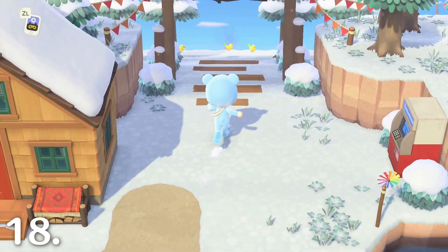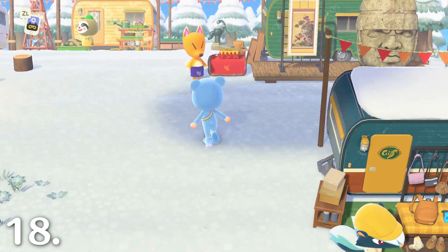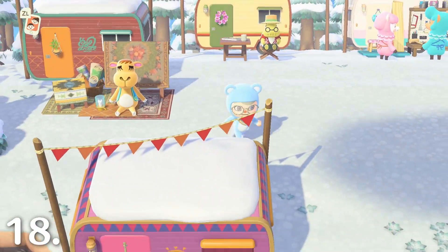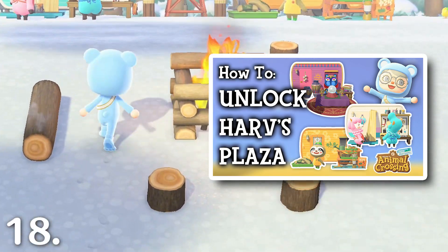Take a visit to Harv's Island. It's recently been updated and now includes seven NPCs and their corresponding campers, each offering new items and features. If your Harv's Island isn't updated and you don't see this brand new area, check out this video I made on how to fix this, linked above and in the description.